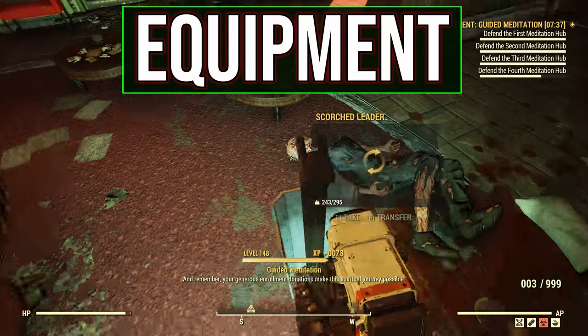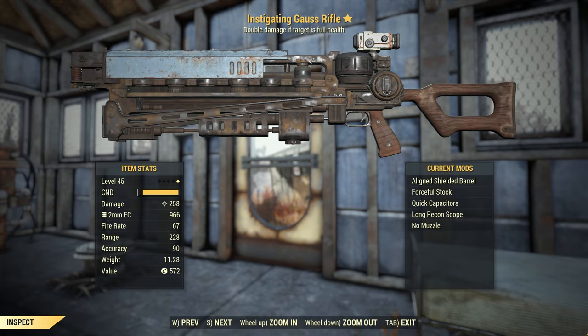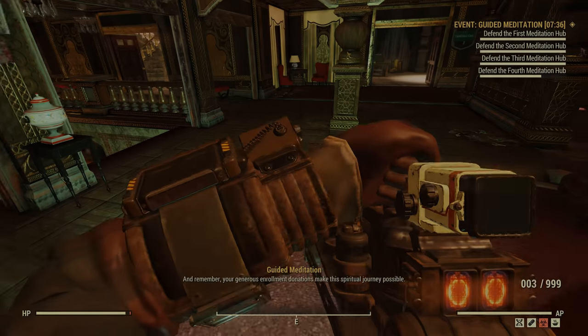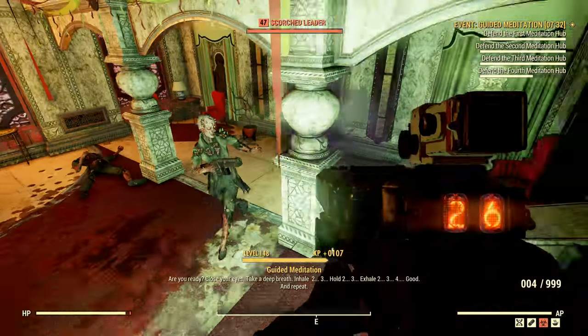The primary weapon for this build is a Gauss Rifle — in my case, an Instigating Gauss Rifle. This is a high damage, slow firing rifle, which makes it fit perfectly into the sniper category once you've got a good scope on it.